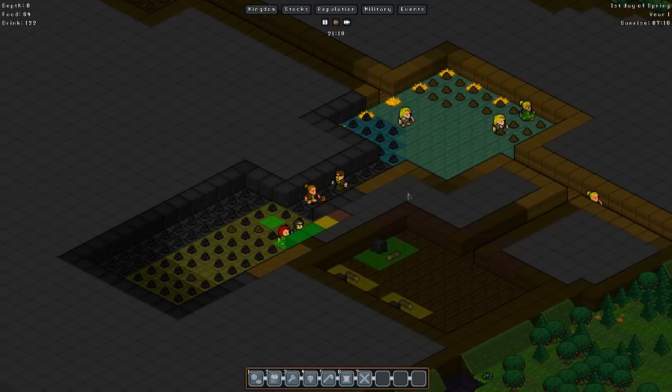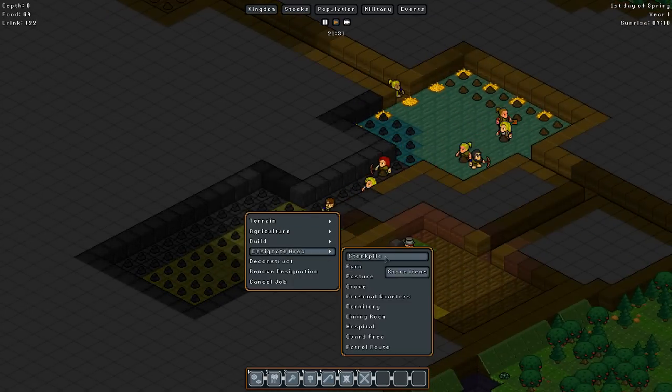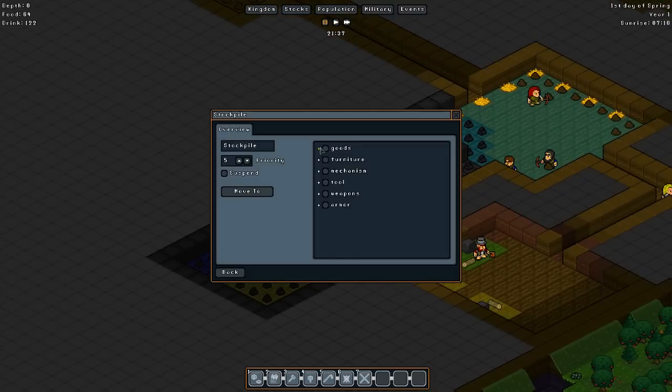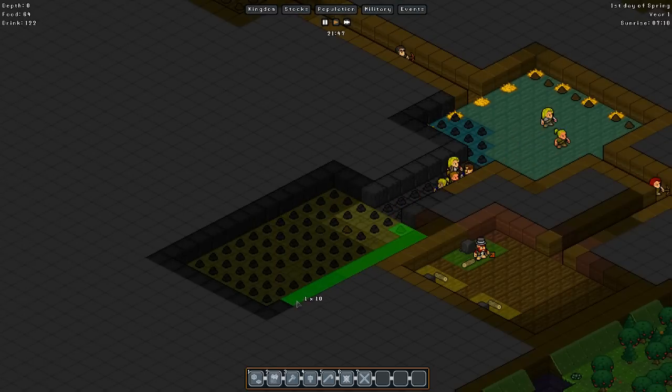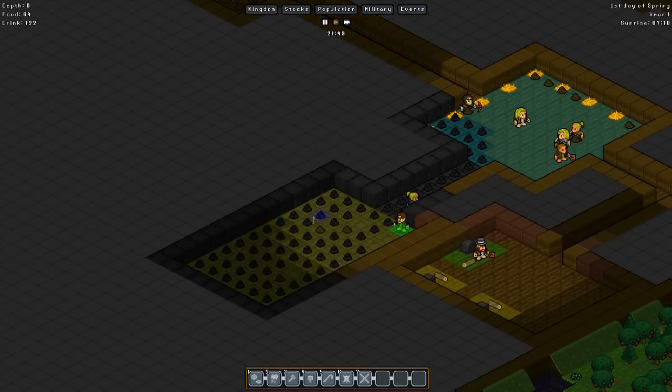Good stuff. We're going to designate more area as a stockpile. Same as last time - soil, stone, and wood. Same with this straight area as well - just the basics. It's just to make sure that when we have the logs going, we have a good amount. We're also going to want to build outside a little bit shortly, probably in this general area.